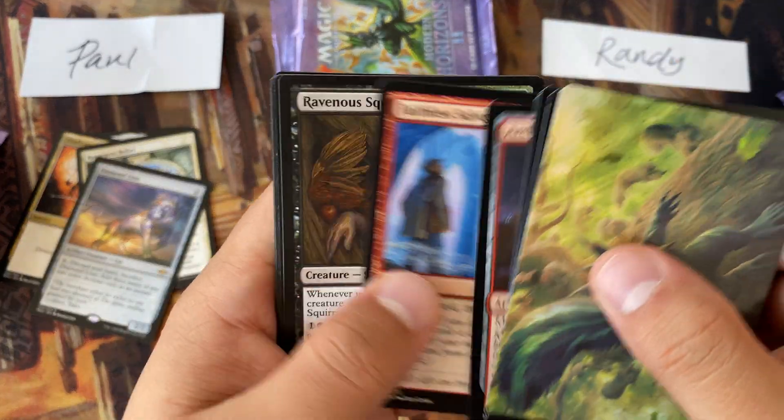Speaking of hits — Grief. Hold on, Randy. And an Ignoble Hierarch. Also a Bone Miser — I thought this was worth money but then I think it's not, actually. After checking. But we'll see.